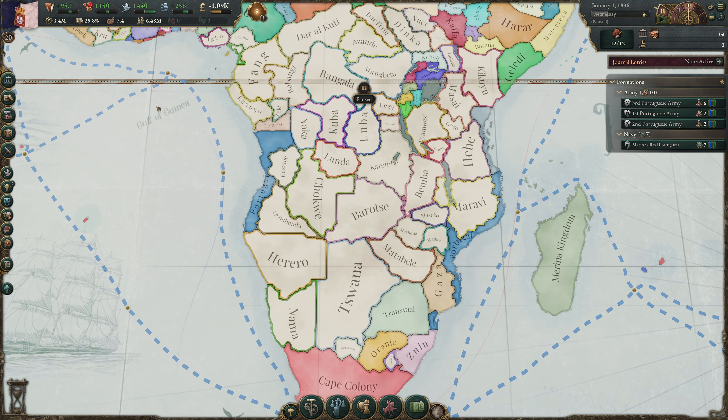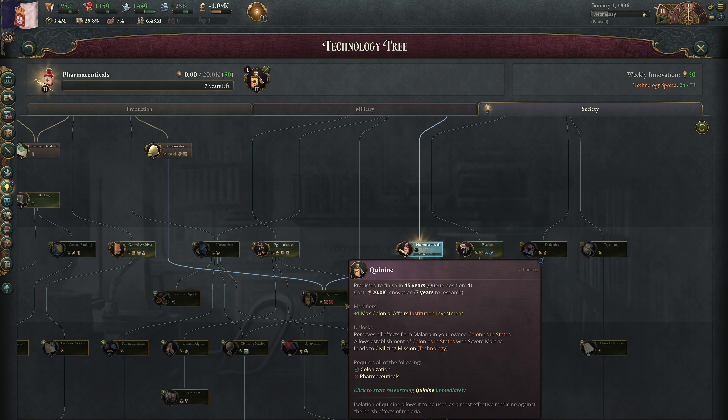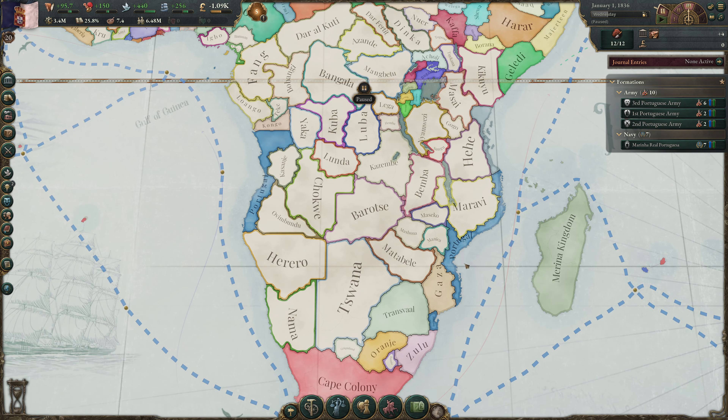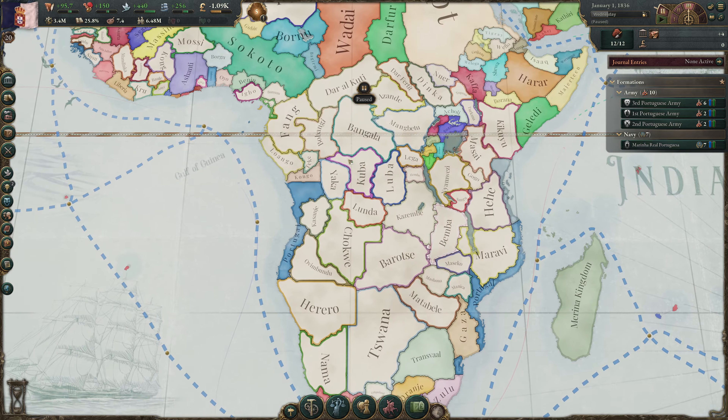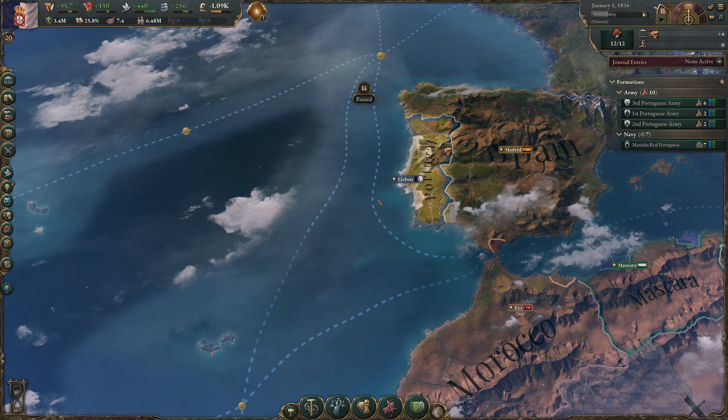We're now ready to unpause at speed two to see what's happening in the world. The Majerteen are improving relations — they're a Somali culture group on the Horn of Africa. The Philippines are improving relations with us, though their overlord is Spain — I didn't realize the Philippines were actually a puppet of Spain. Great Britain has established a colony called British Kenya.